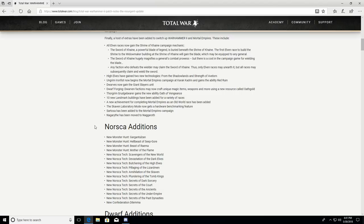I've made a video suggesting ways to improve multiplayer, and I wish Creative Assembly would really put a small group's full force into enhancing and opening it up to more people. Norsca tech includes: Scavengers of the New World, Devastation of the Dark Elves, Butchering of the High Elves, Pillaging of the Lizardmen, Annihilation of the Skaven, Plundering of the Tomb Kings. New tech also includes Secrets of Dark Sorcery, Secrets of the Court, Secrets of the Ancient, Secrets of the Under-Empire, and Secrets of Past Dynasties, plus new confederation dilemmas.